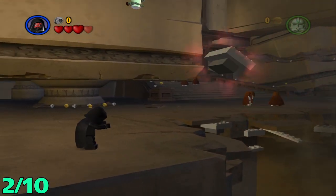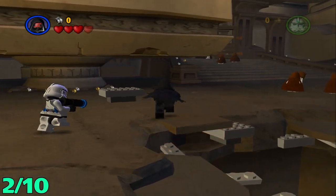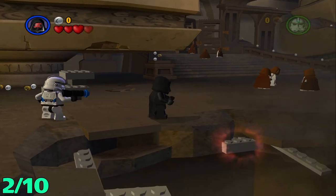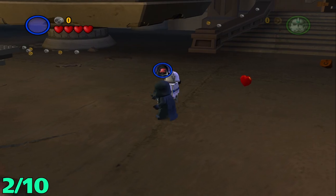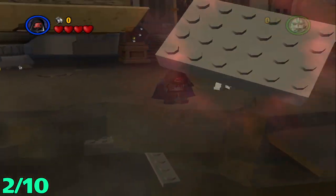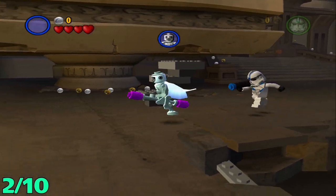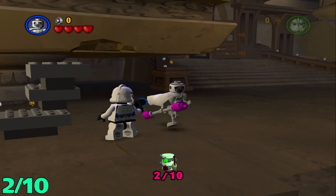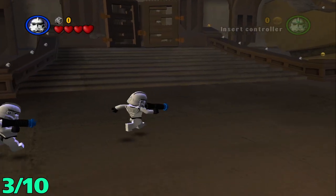From the point of the first one, just head towards the camera and once you get over here you're going to find these little things that you can stack up. There's going to be three of them. Make sure you stack all those up — let me take care of these guys. Stack these three up, get a high jumping character and you get the second one right there.